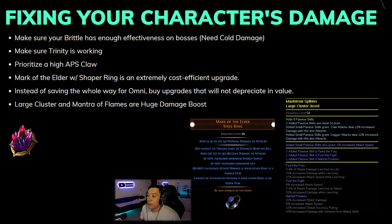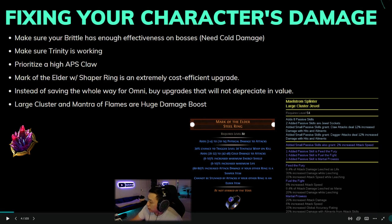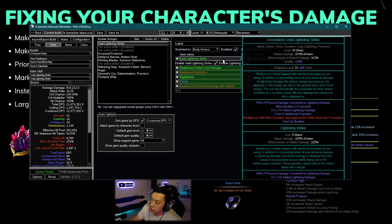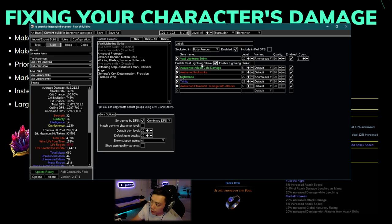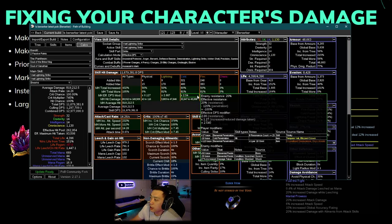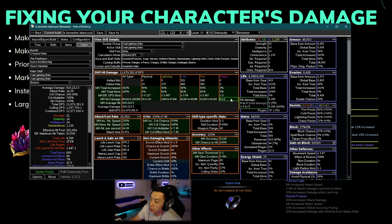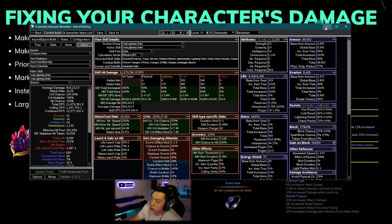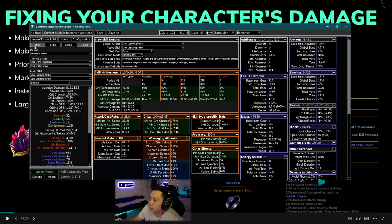Now let's get into how you can fix your character in general. A lot of people using Galesight or Secrets of Suffering don't have enough brittle to get effectiveness on bosses — the reason is not having enough cold damage. You want to try running added cold damage in your links. You want to look at your cold damage and see how high it is — it should be a significant chunk of your damage for brittle to work, since you need cold damage to proc the cold ailment.